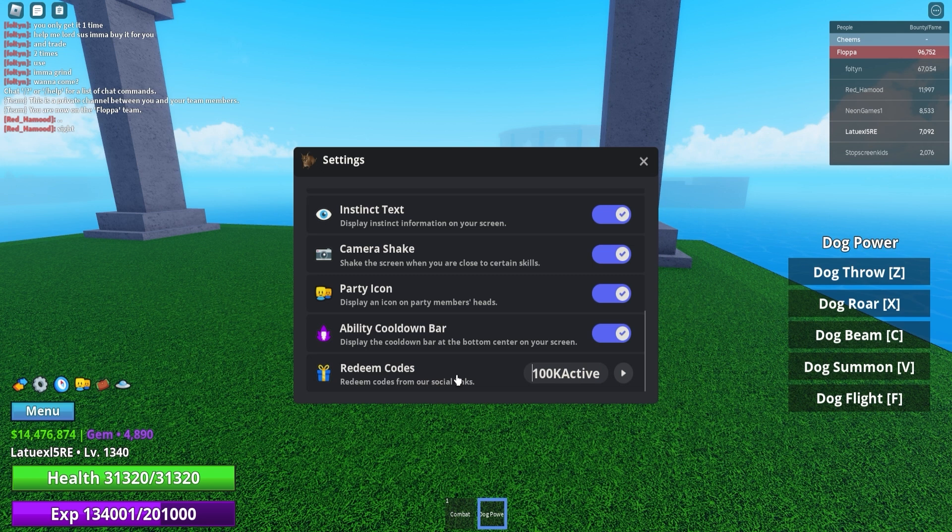Make sure to pause the video if I go too fast. Next up is '70k active' — this gives you 750,000 cash and 750 gems. Then use code '40k active' for 1,000 gems — it's insane how many gems you can get for free. Next is '20k active' which gives you 850,000 cash and 850 gems. And then '10k active' gives you a bunch of cash and gems as well.